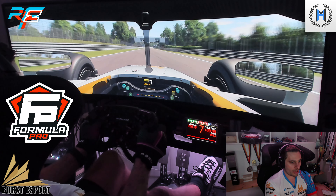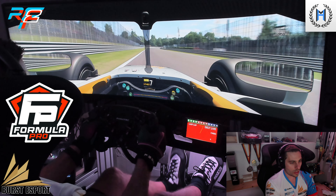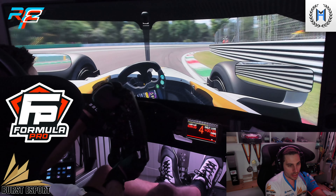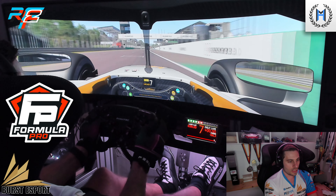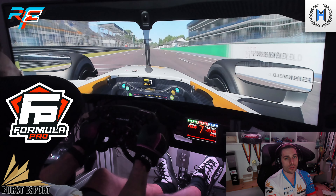Approaching Parabolica, back in 7th gear — a very important turn. You want to be late on the brakes, late on the apex, then early on the throttle with a good rear end to carry all the speed onto the main straight. And that is one lap here around Monza.